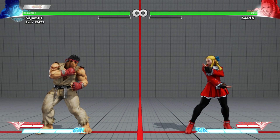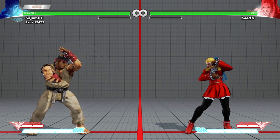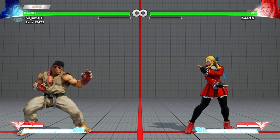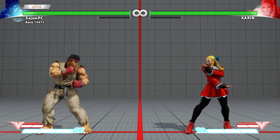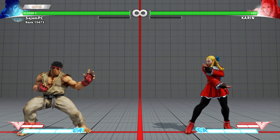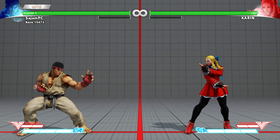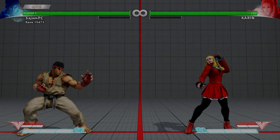This is all stuff I had no idea about before I jumped into training mode. If you're having problems with your character and can't figure out the solution, I definitely recommend going into training mode, setting the computer to do that move, and just trying different things. You might find solutions that really surprise you — to me, standing light kick made no sense as the answer, but that's the solution. Hopefully you guys enjoyed this and learned a little something — I'll see you again soon.